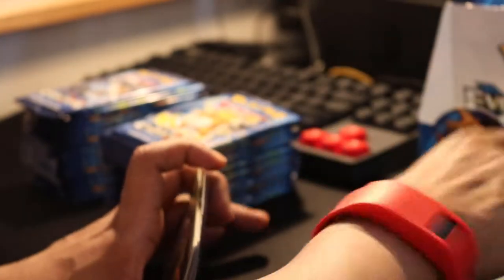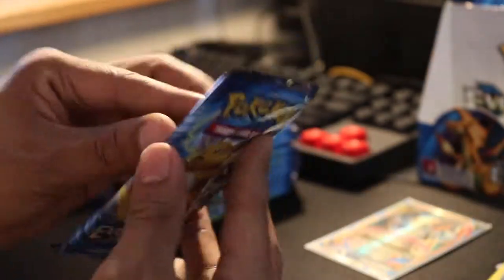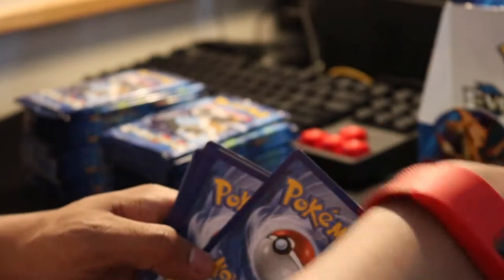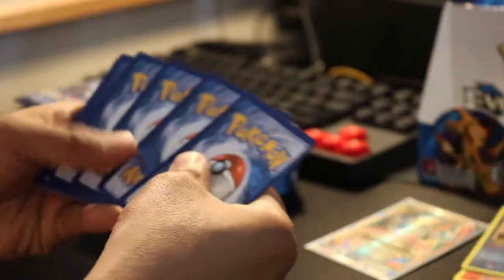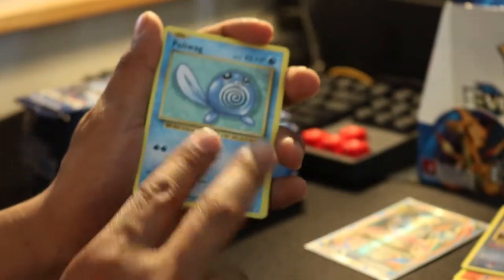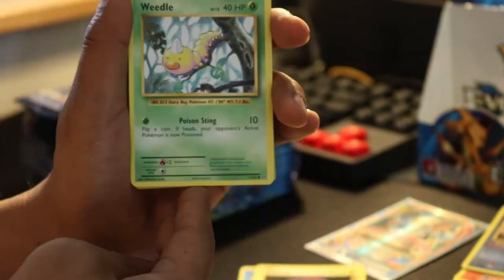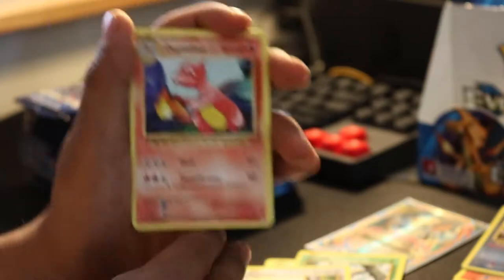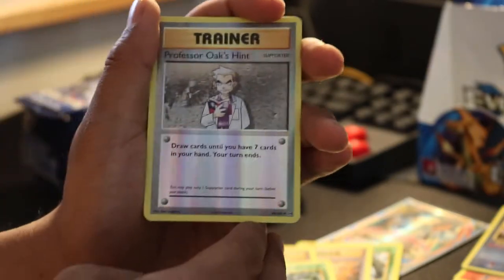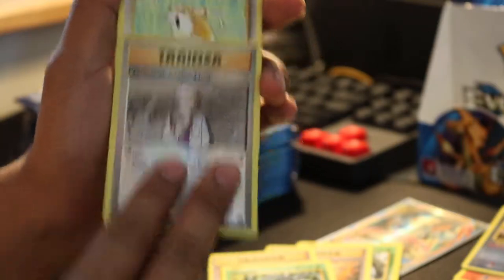Pretty good so far. Next pack. Three from the back. I got a Poliwag, a Voltorb, a Weedle, Rattata, Charmeleon, Spearow. Super Potion, Tangela. Reverse Professor Oak. And a rare is a Raticate — regular.